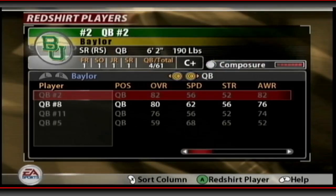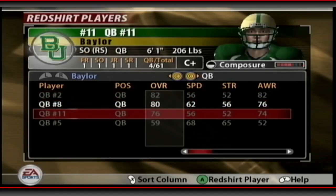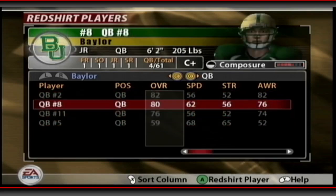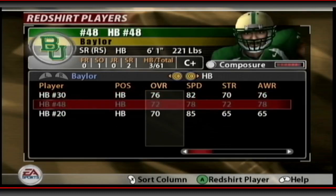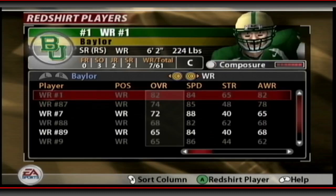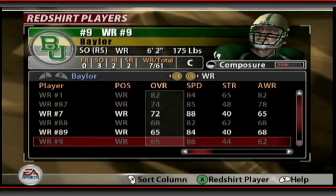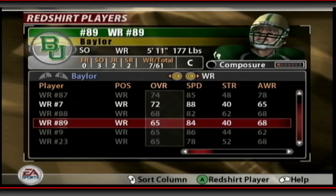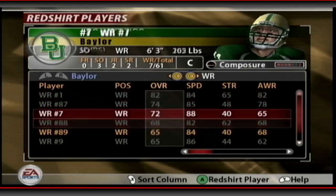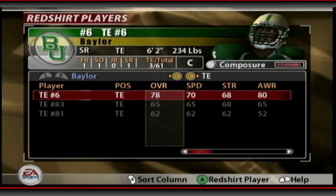Let's look at our lineup. QB-wise we've got a senior at 82, a junior at 80, a sophomore, and a freshman at 56 — pretty deep, should be okay for a couple years. Running back: two seniors and a sophomore, so we'll redshirt the sophomore since both seniors will want to play. Wide receiver room has a lot of depth but not great overall ratings. Also noticing a composure bar — that's new compared to 2004. This is my first time playing NCAA 05, so there'll be a learning curve.